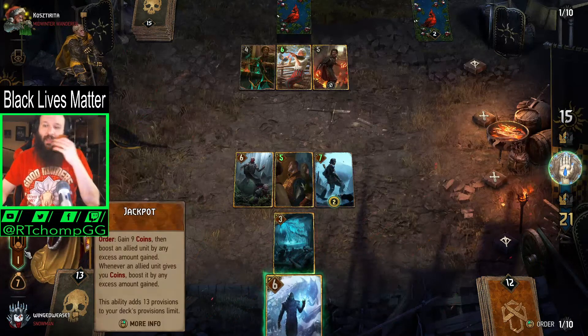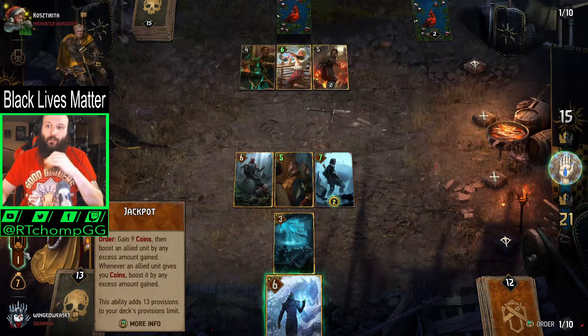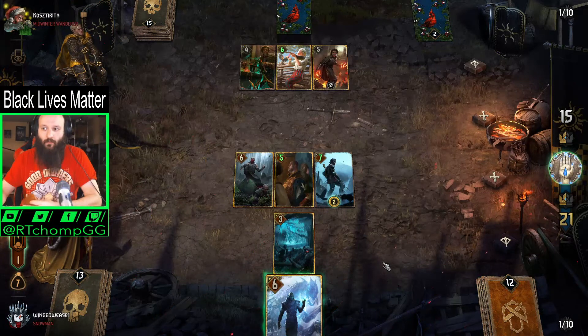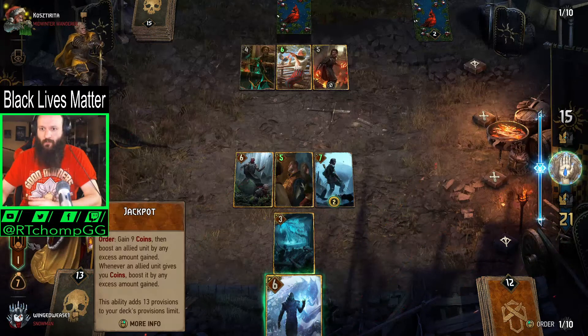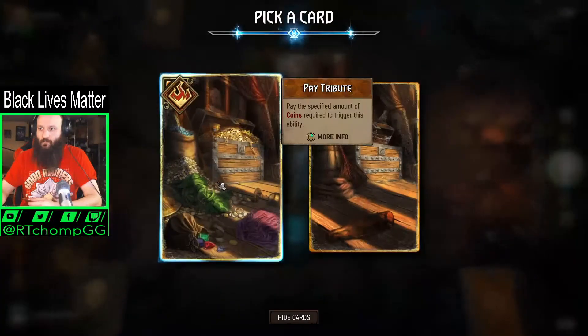We don't have to Jackpot now — if we Savola we can summon our dudes and then Jackpot something else. Just spread boost evenly. Wait, does the profit go off before the tribute? So I can just do Savola right, I don't need to Jackpot first? I don't know if that really matters here but just so I know how the sequencing works. Whatever — we're gonna do it for science.